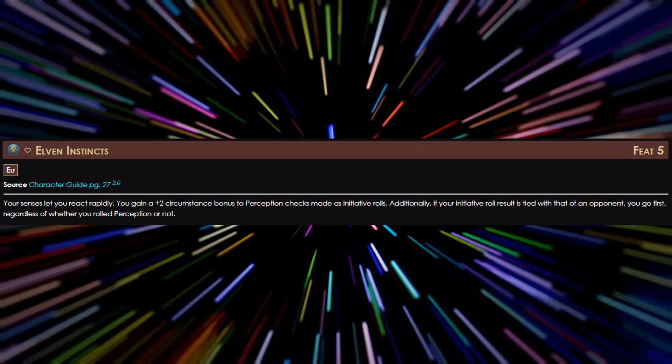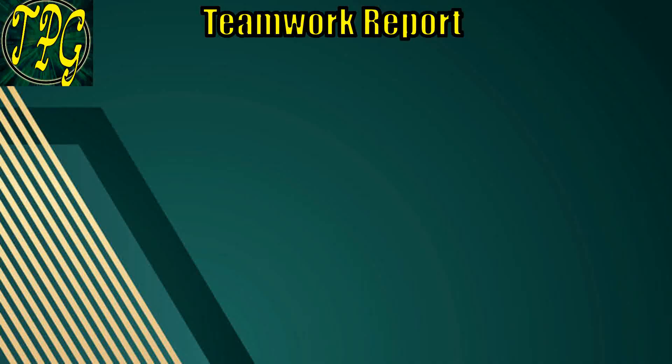For our Level 5 Ancestry feat, we're going to take Elven Instincts. This gives us a +2 bonus to Perception checks made for initiative, so there's a pretty good chance we'll go first — which is exactly what we want in this build. Now for Teamwork Report number 1, let's talk about speed, which is the whole point of this build.